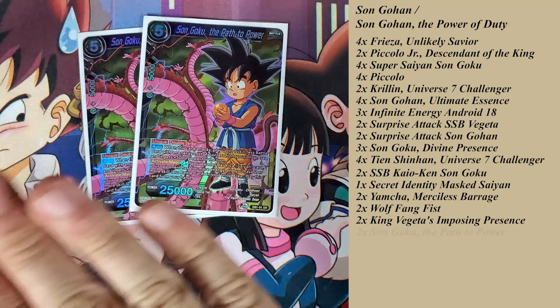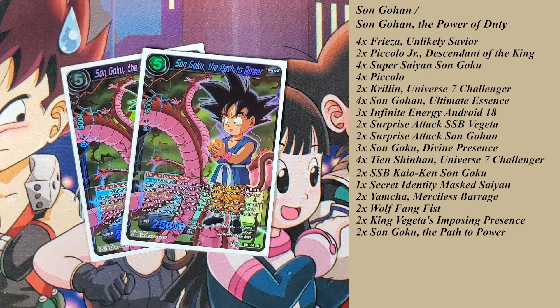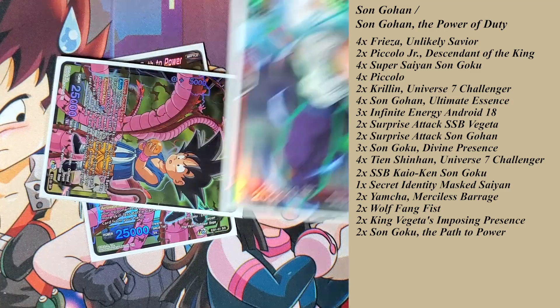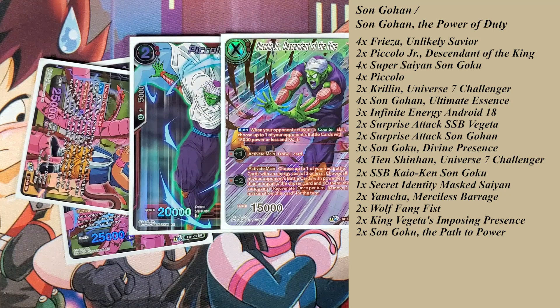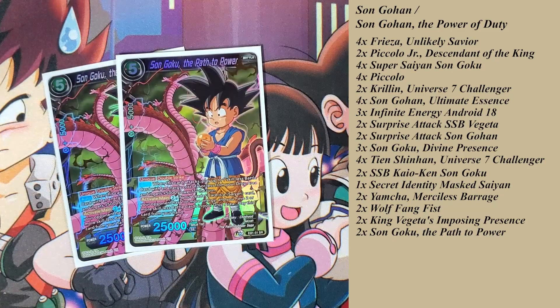I play two Son Goku Path of Power as interesting tech since this deck plays skillless battle cards. Activate main for two energy — if your leader is a Saiyan card, your opponent has two or more energy, and you have two or more skillless battle cards in your drop area, you can play this card. It's double strike and unique. When this card attacks, play up to one skillless battle card with energy cost two or less from your drop area and it gets plus 5,000 power for the turn, making cards like Piccolo swing at 25,000.